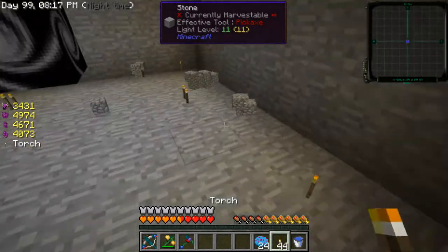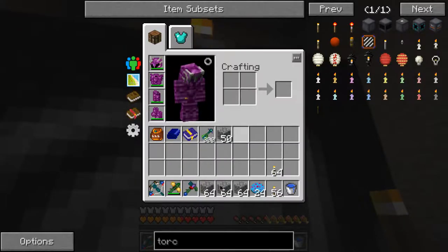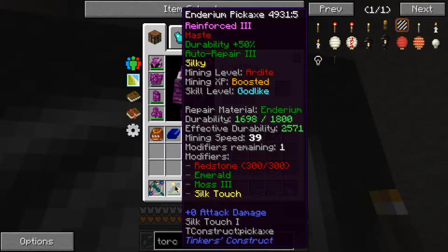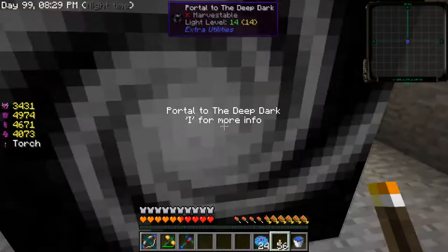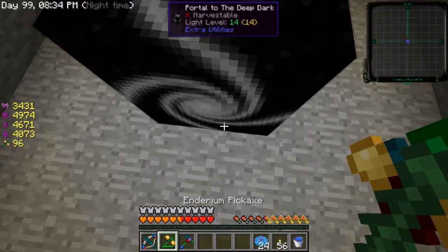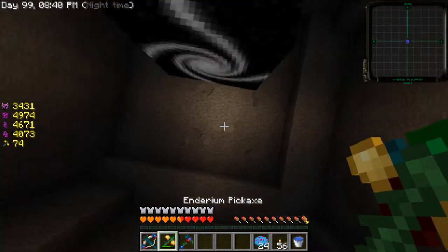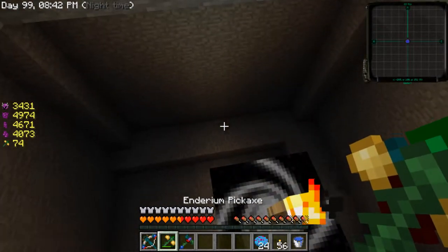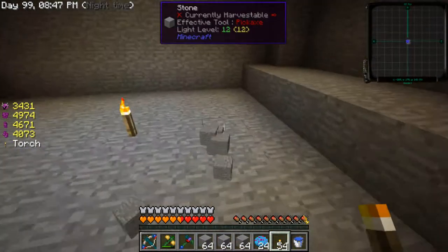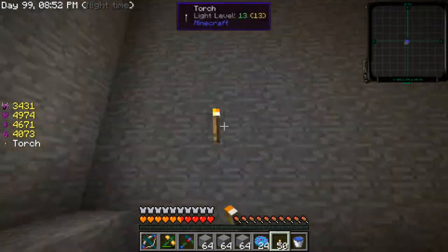Okay, that's vein miner and that's actually a lot of blocks. I might break my pick by accident here. Let's try doing this - this might be fun, this might also break my pick. Probably will. I've just got loads of stone from that so that's good. And we found where we need to be.